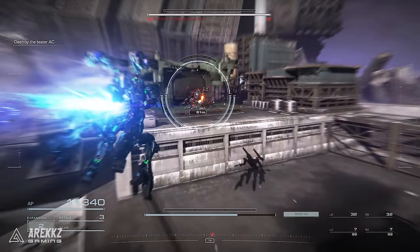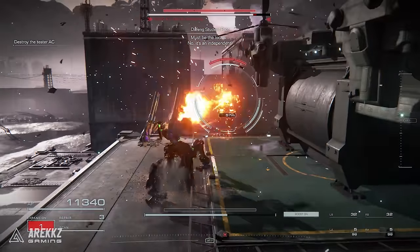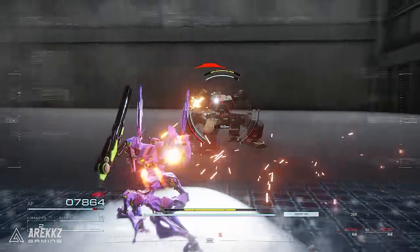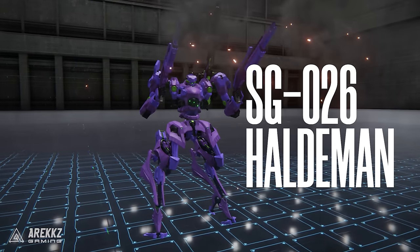It's worth knowing that one of the easiest ways to defeat enemies is to trigger staggers, and a weapon type that's amazing at doing this are shotguns. These deal quick burst damage and you will see the bar chunk up, so one of our recommendations is the awesome SG-026 Haldeman.